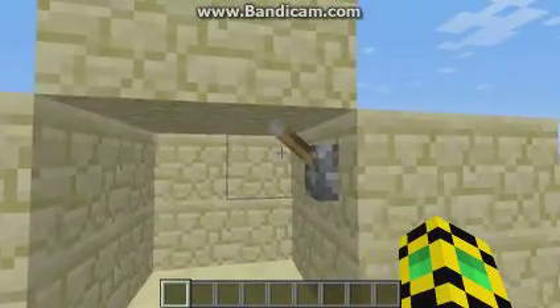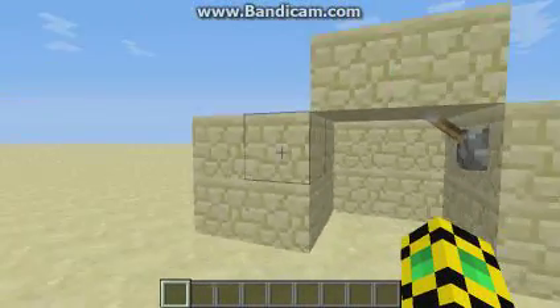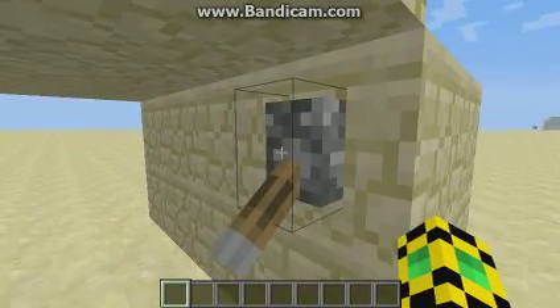Hey, what's going on, broskies? This is Turtle Boss here bringing you all kinds of Minecraft crap. And what's this? Cool! Piston door there.